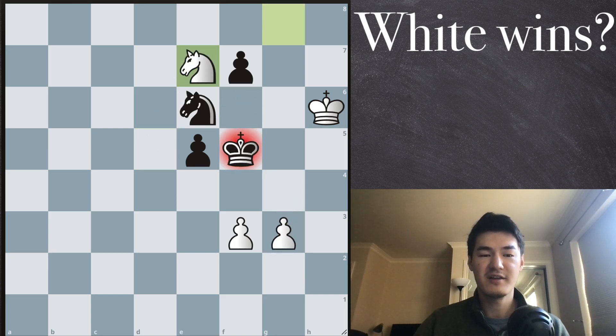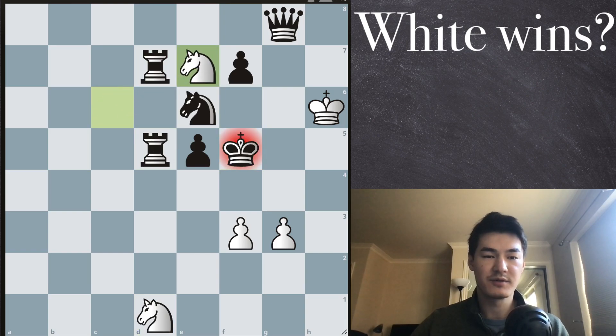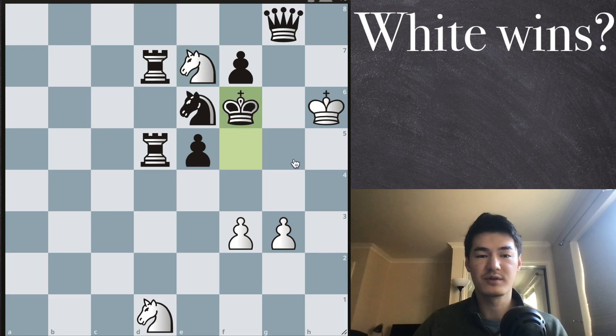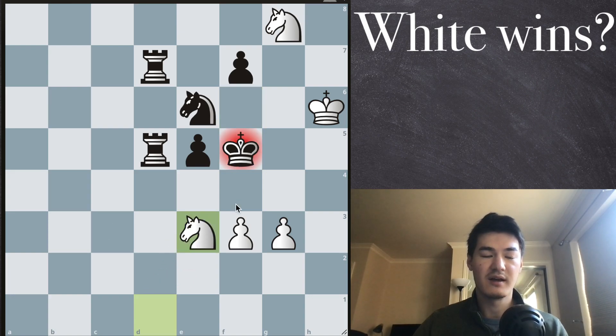Now if, when we first brought the knight to e7, they don't capture our knight with the rook, they can also bring the king to f6. Then we can capture the opponent's queen, forcing them to go to that square. And then we have knight e3, which is going to be a checkmate.